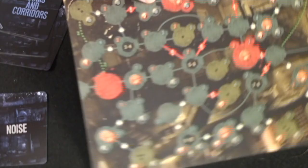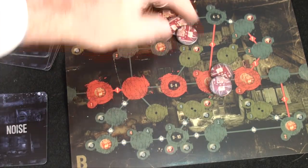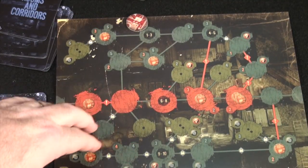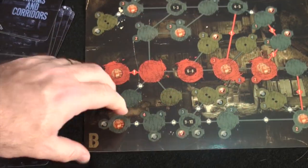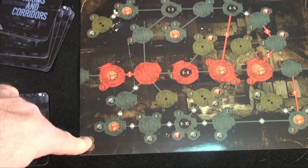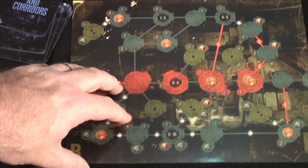First thing you'll notice is that you have a double-sided tactics board that you can utilize. We'll start on this side, and you'll have 9 tactics tokens that you set to the side. This is going to be used as your scavenging right after a combat phase, replacing that combat and giving you a little something extra. If you look down here, you'll see an A and a B side — the A side is for a medium or large location, and B is for the smaller location.